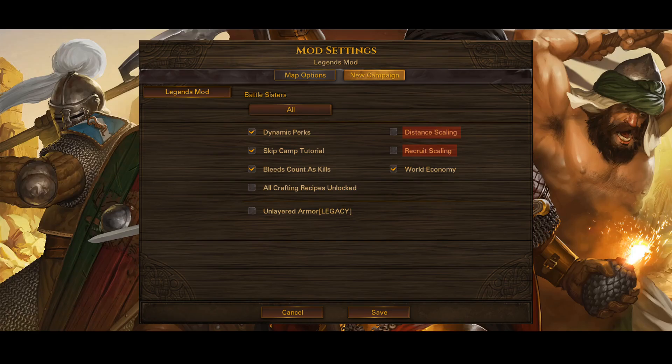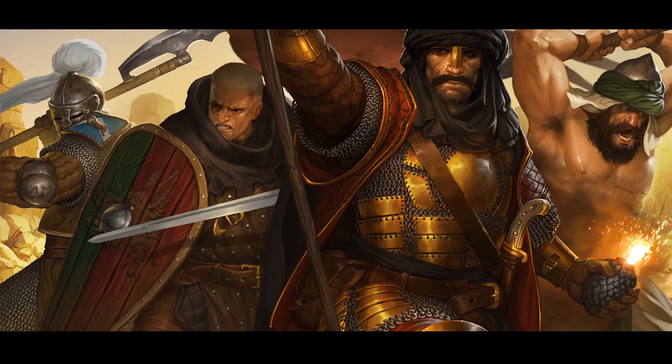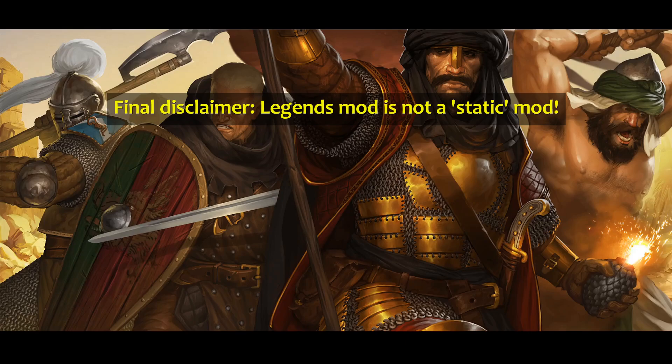Distance scaling and recruit scaling are extra difficulty modifiers I do not recommend unless you really want a challenge. However, skip and camp tutorial, bleeds count as kills, and world economy are great settings that don't add very much difficulty at all. Dynamic perks is the only setting I'm on the fence about recommending — I can't live without it myself — but for new players it may produce too many headaches when learning perks and builds. Only use it when you're sure you can handle every recruit having a strong amount of randomness to their perk trees. Please remember to read the setting descriptions, and note that some settings may change slightly depending on the version of the mod you are using.